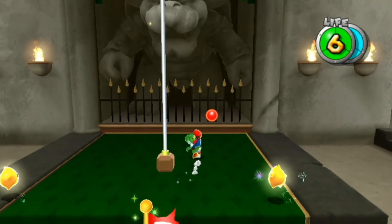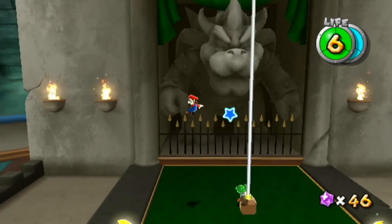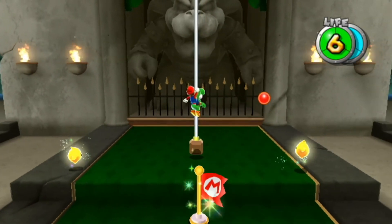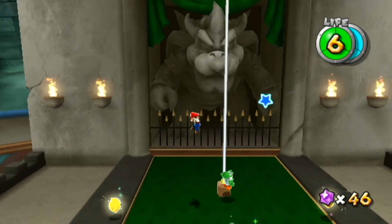At the end of Bowser's Galaxy Generator, there is a flagpole that Mario has to climb up, unfortunately leaving Yoshi behind. However, Yoshi doesn't seem to be too upset, as he waves goodbye at you, almost as if he's wishing you good luck with the final fight.